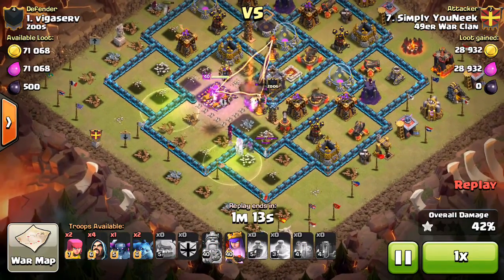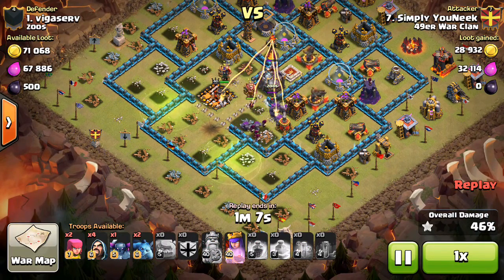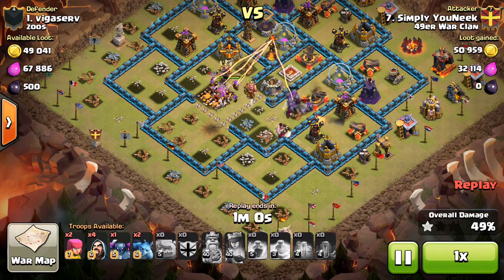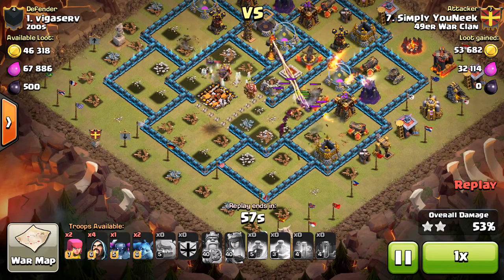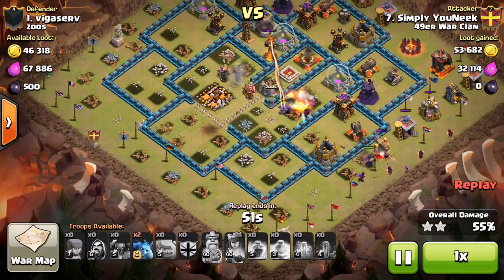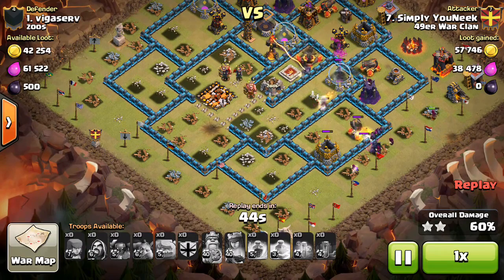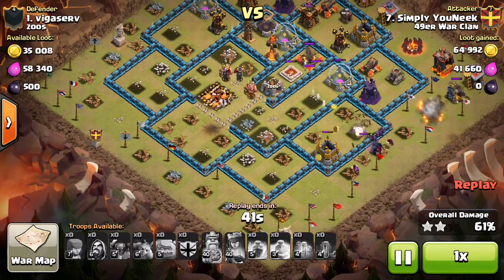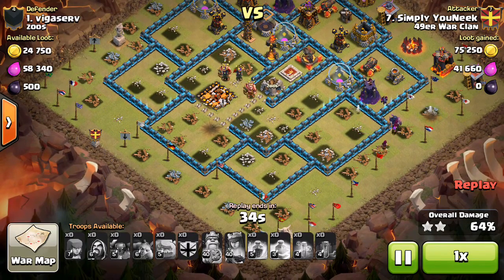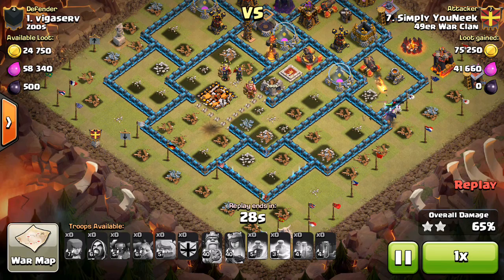To answer the first question about war weight: each base's weight is based on defense level, wall level, and hero level. Pretty much none of it is based on your offense, so your troops and their levels have almost no effect. That's why people go 8.5 or 9.5, upgrading offense first, because it really helps your matchups in war. A new update made walls and heroes more important — it used to just be defenses, but now walls and heroes matter quite a bit for matchups.